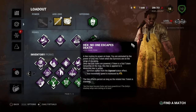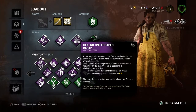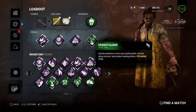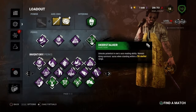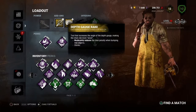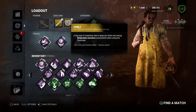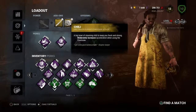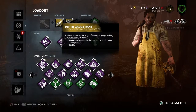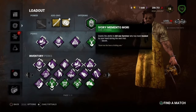I have No One Escapes Death — once the exit gates are open there's a totem, and I can one-hit people unless the totem is destroyed. I'm also running Deerstalker, so whenever somebody is down I can see them within a 36-meter range. For add-ons I'm using Gearhead Rake, which reduces the time penalty when bumping into objects.